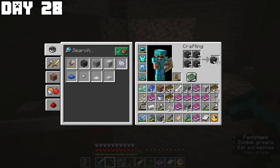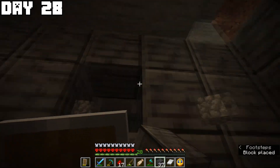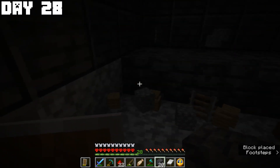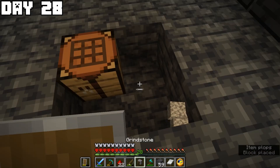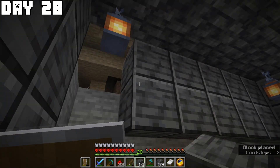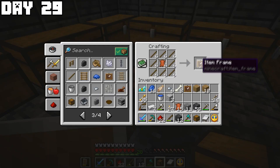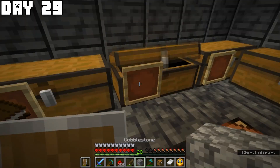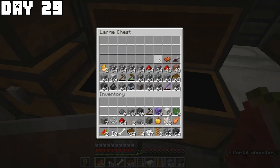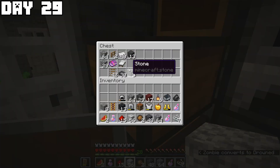I hollowed out an entire area, filled it with different types of grimstone for the ceiling, walls, and floor, added lanterns, and got all the essential blocks and chests. Then I got more wood to make more chests and created item frames to label them. I mined my first melon and started organizing all my items into the labeled chests.